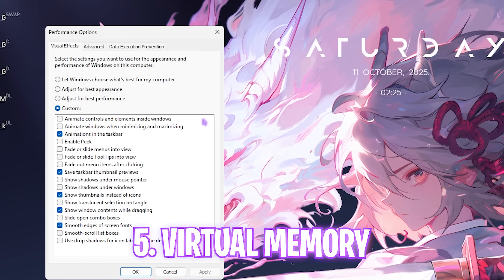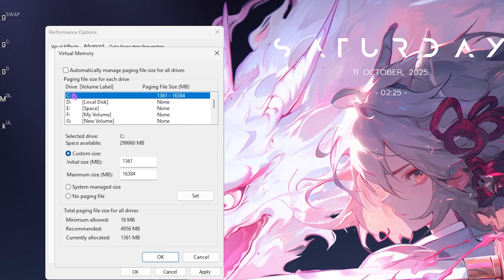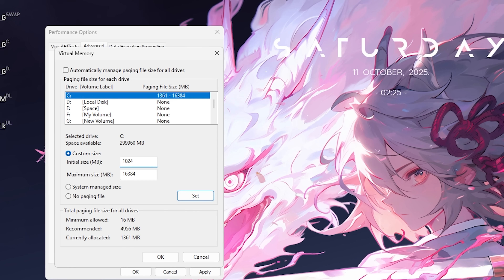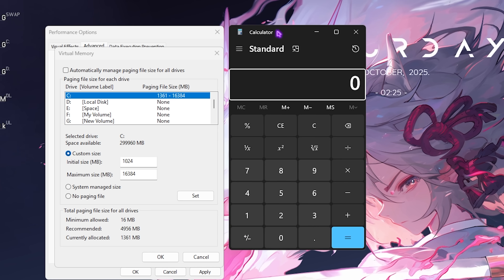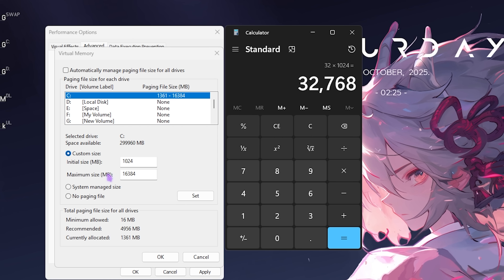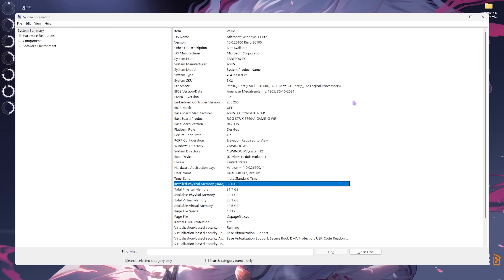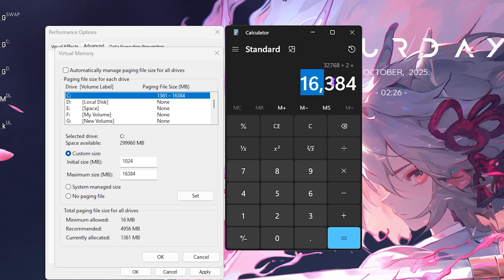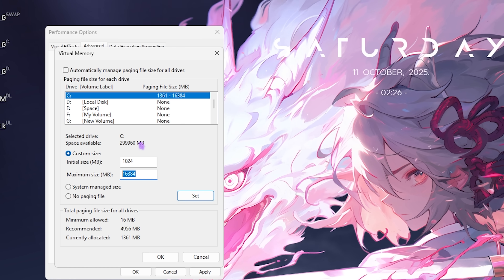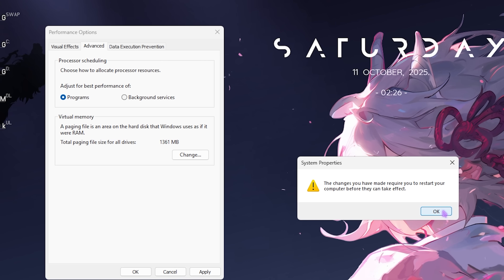Next, set up your virtual memory under the Advanced tab. Click Programs, then Change. Deselect 'Automatically manage paging file size' and make sure Local Disk C is selected. For the initial size, set it to 1361 or 1024 (1 GB). Multiply your RAM in GB by 1024 to get the value in megabytes — for 32 GB RAM that's 32,768 MB. Divide that by two and enter the result as the Maximum Size. Click Set, then OK to optimize RAM performance using your hard disk as overflow.